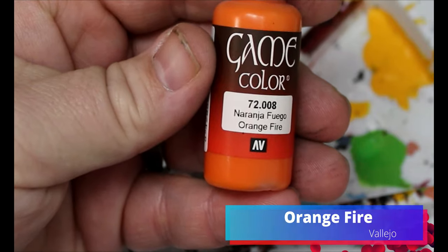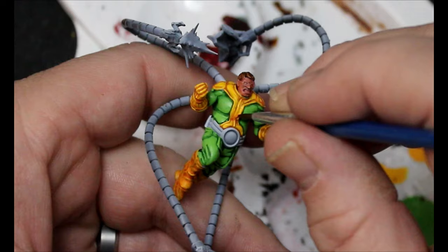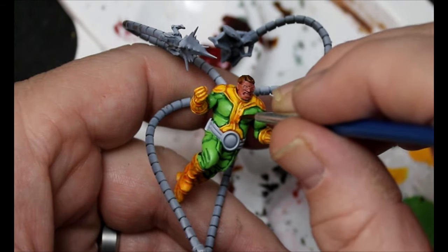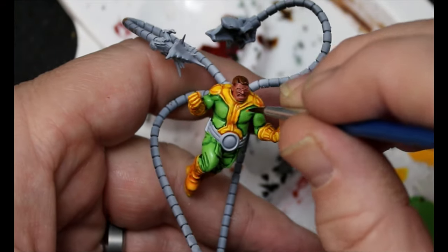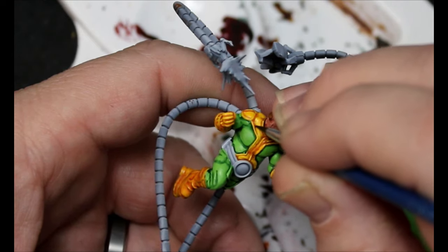Now we're gonna take some orange fire and we're just gonna clean up any of those spots where we made mistakes, because this orange fire looks a lot like the fugen orange once it's dried. So we can just go through and clean up any mistakes we made.